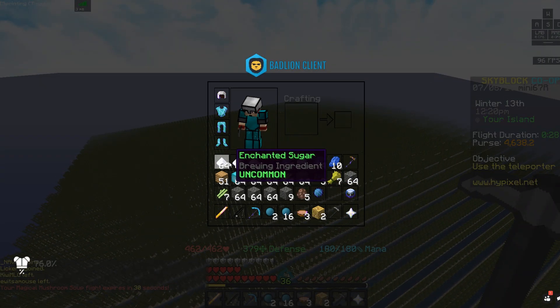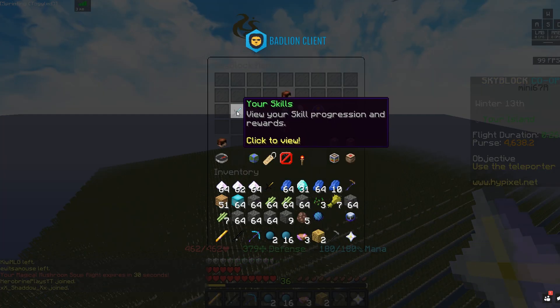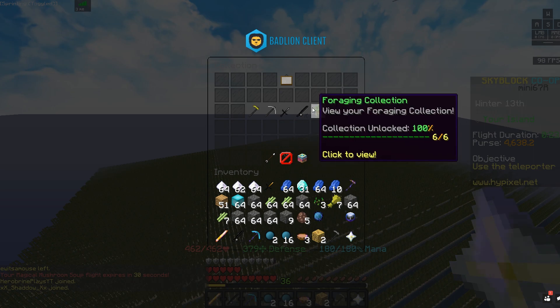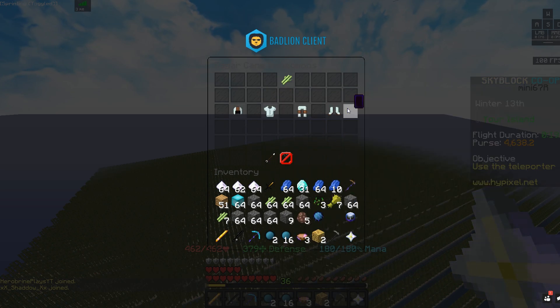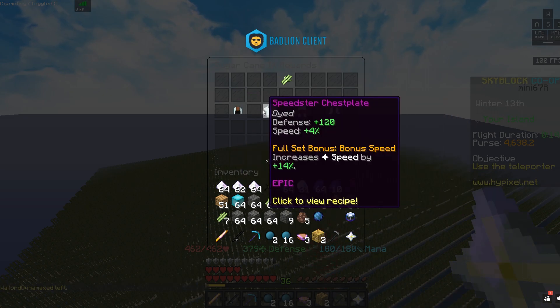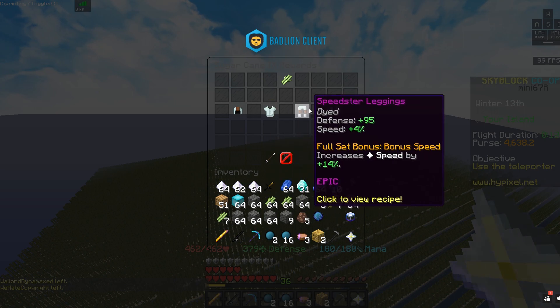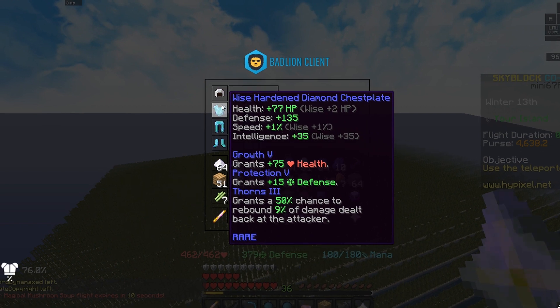As you guys see my inventory, I have a lot of enchanted sugar. I was thinking of maybe making a speedster set — if I go to farming and then sugarcane — but I don't really know if that's the way to go. I don't really care about getting speed. I know there's a whole thing with Technoblade about getting the fastest speed on the server, but I don't care for myself.